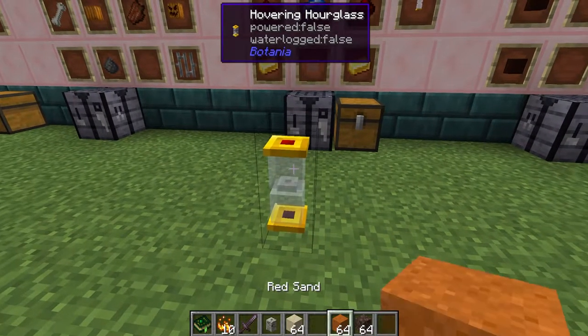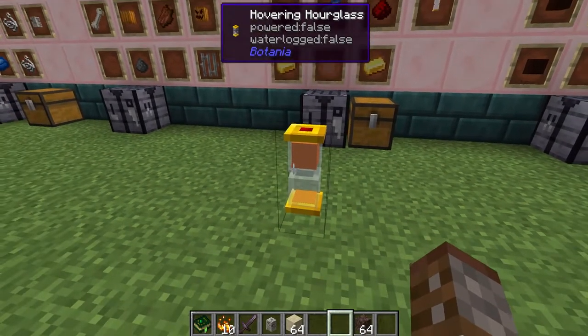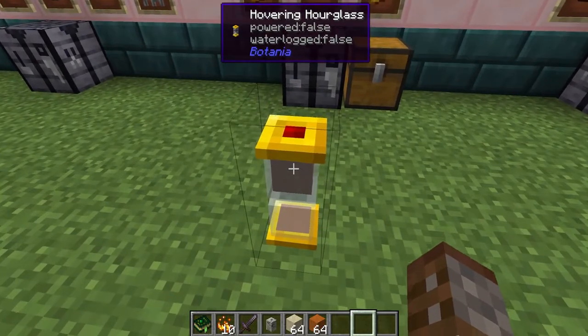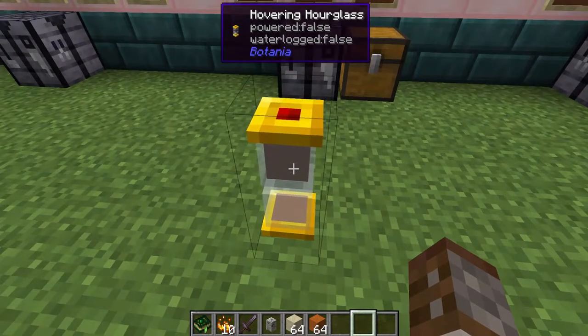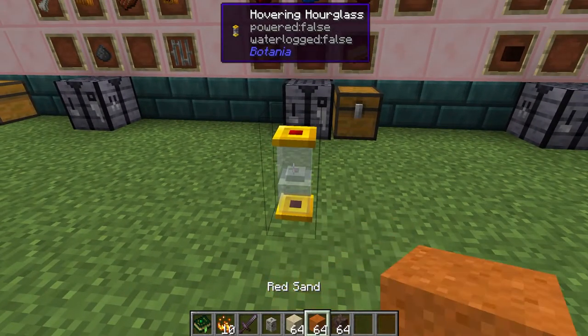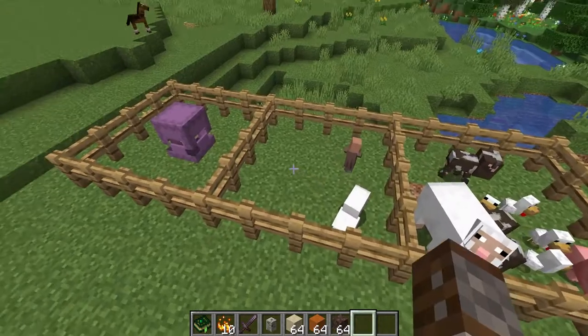The other things we can add are red sand — every piece of red sand is going to be 10 seconds — and then every piece of soul sand is going to be one minute. So if you put a full stack of soul sand in here, you actually get 64 minutes in total. Note that you can't interchange sand types — it can only be one type of sand.